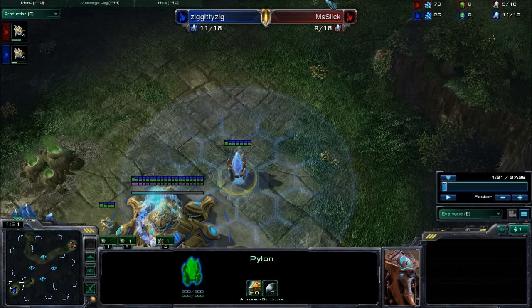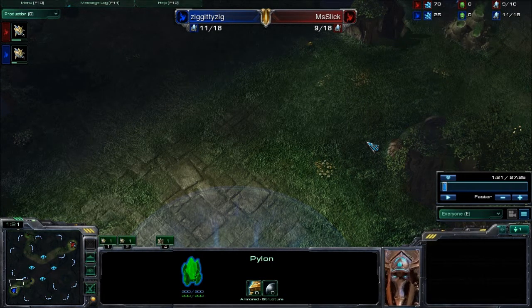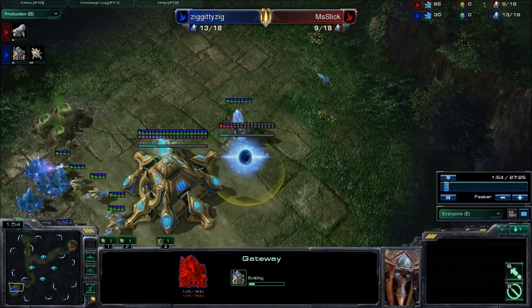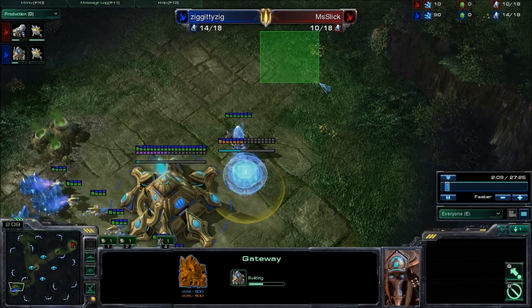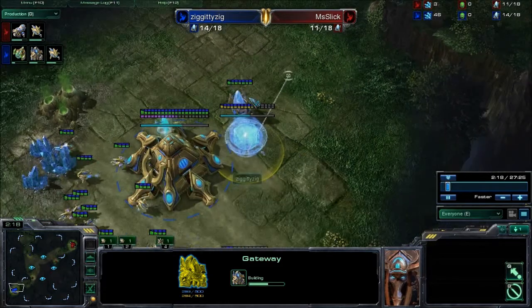What do you think would happen if Ziggy had his pylon in the center like he did in the last game, giving vision of his ramp? Let's take a look, because Mrs. Slick hasn't arrived yet. We're going to see: is it really too hard — do you need to scout your entire base to stop a cannon rush? I think we're going to prove that wrong. Ziggy's building his gateway first, which is a good thing to do for some units, although maybe I'd like to have that gateway up near the choke point to give a little more vision.